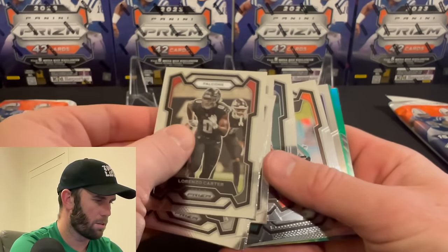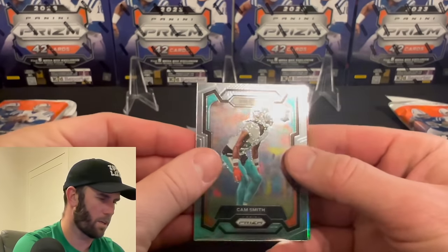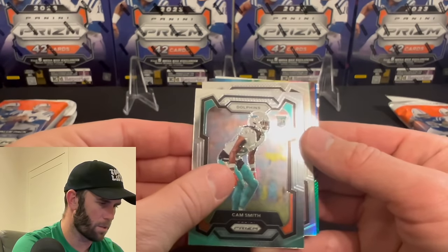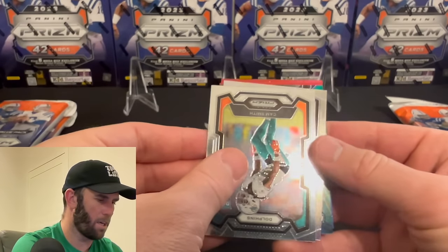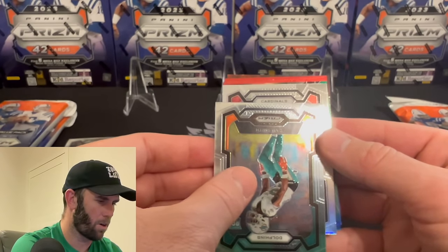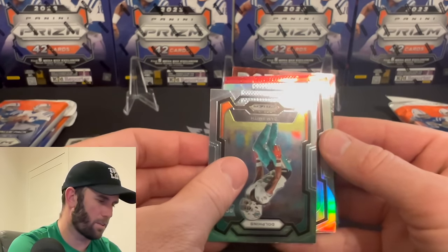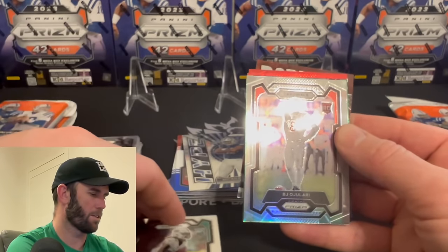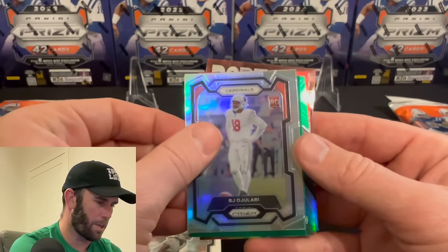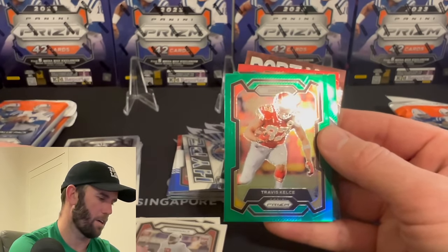Oh, we got a rookie here — did I just overpass rookies? I'm going to look back real quick. Cam Smith. Silver — come on, make me think about it. Cardinals rookie... I don't think there's a good Cardinals rookie here. BJ — sorry man, I wish I was excited to see you but I'm not. Chiefs — Travis Kelce on the green.